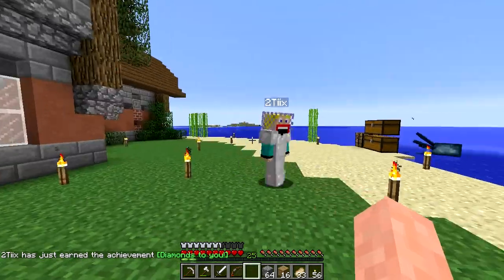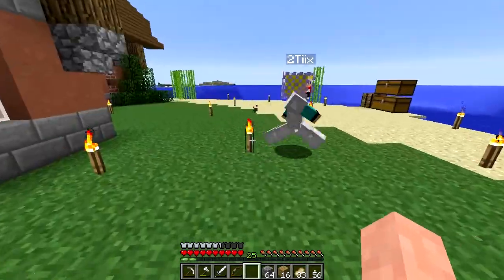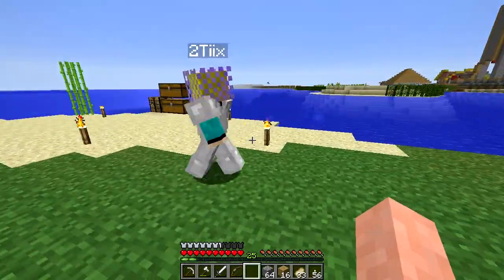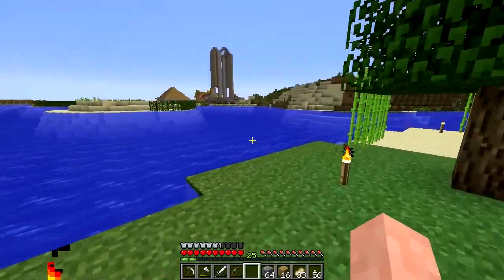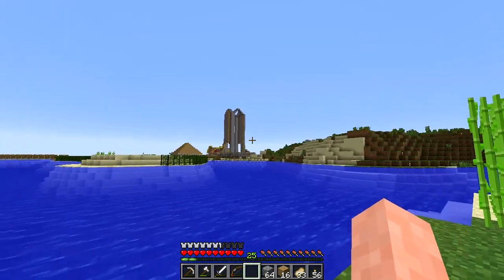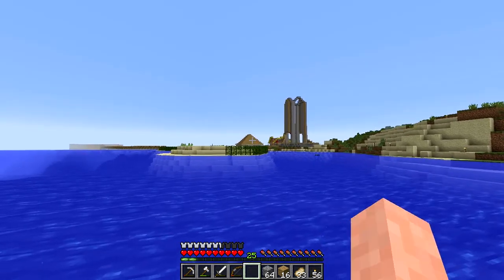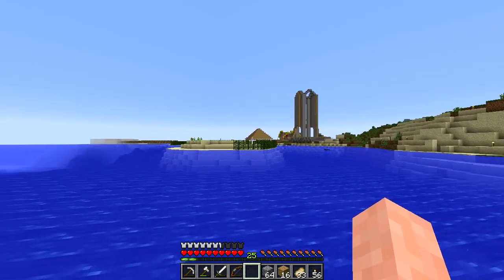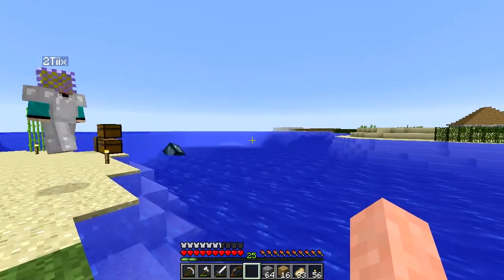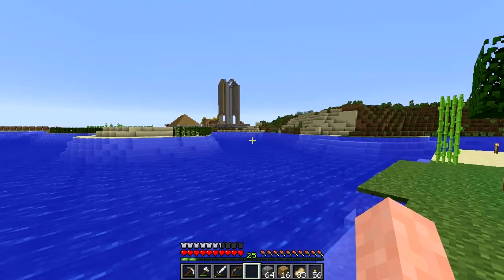Diamonds to you. Over there in the distance, like for Spawn, it's pretty simple. The big tall penis is pretty much Town Hall, McDonald's behind that, Cash's house, the square thing. Over there, that is Kronos' place, and then behind that is Sparta's shop. That's pretty much the down level of Spawn.